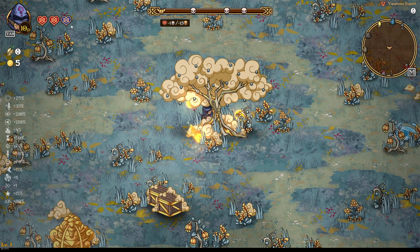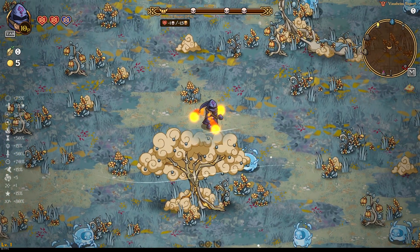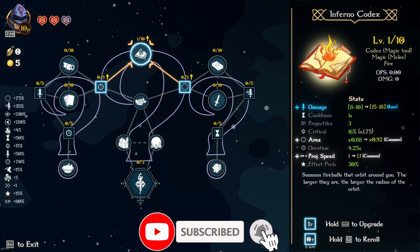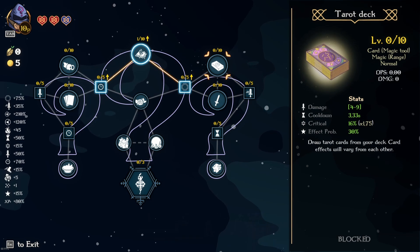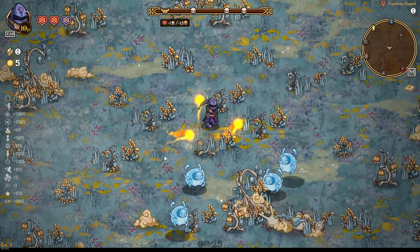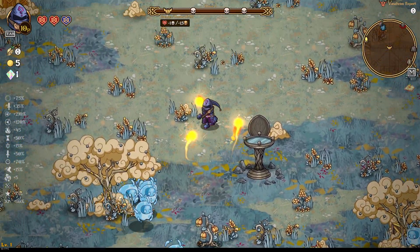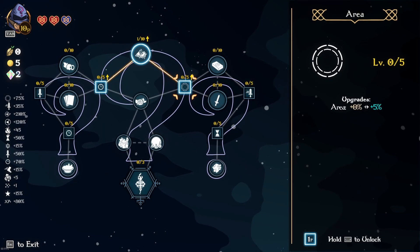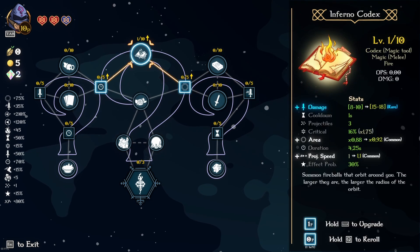Hello survivors and welcome to another Silly Saturday! In today's video we landed up getting ourselves the Infernal Codex and also the Tarot Deck, which is fantastic. We're going to see which ascensions we get and whether we can get multiple ascension crystals. We actually landed up getting two, meaning we are going to be able to double ascend both of these — a double whammy for today's episode.